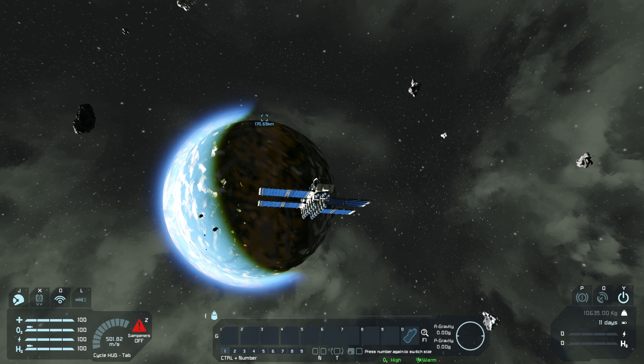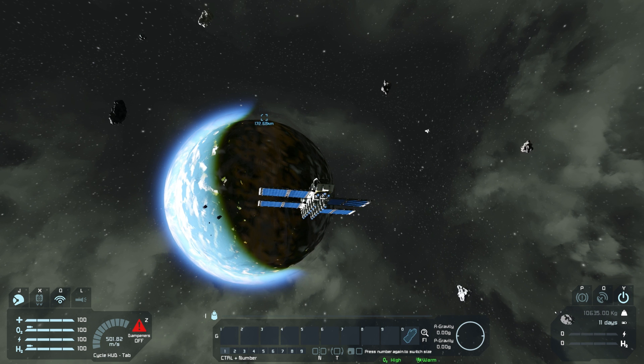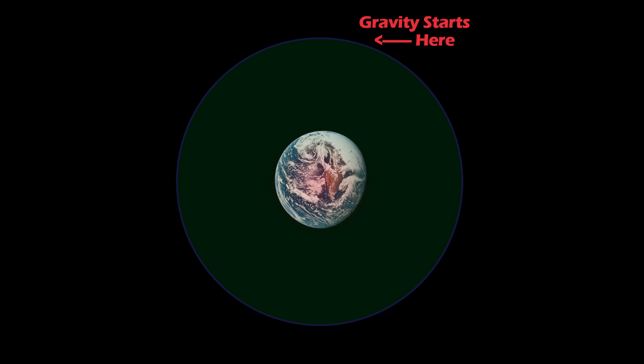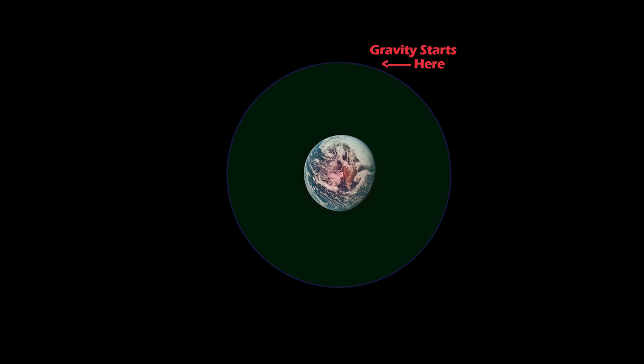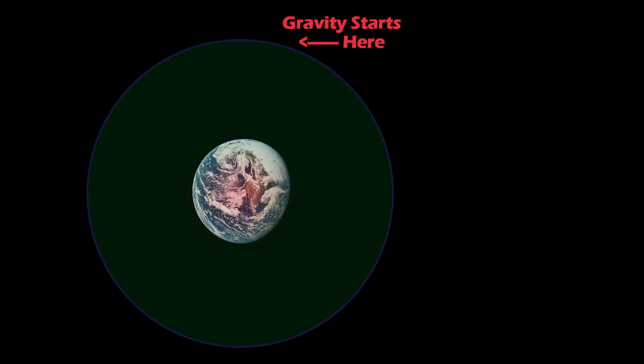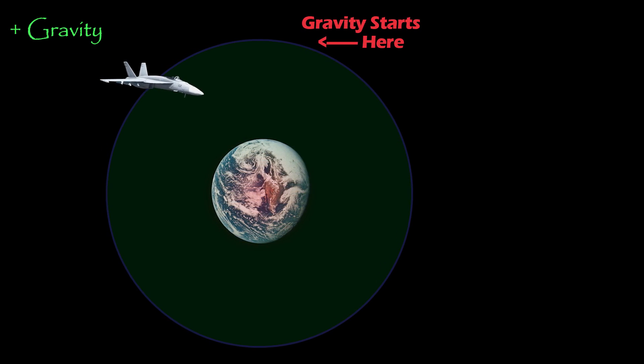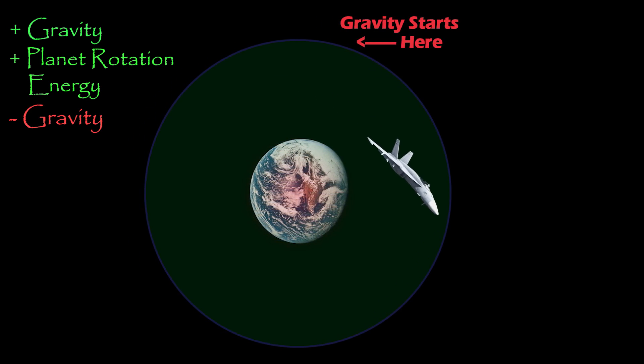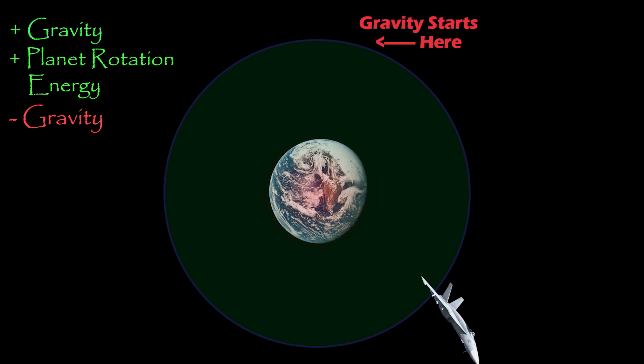Isn't there something called conservation of energy that's supposed to make that not allowed to happen? Well, yeah, technically — but I didn't give you the full picture. When it comes to a slingshot maneuver, when you look from the perspective of just the planet — let's pretend there's nothing else in the solar system, just your planet as a stationary object — the craft goes into the gravity, gains speed, then leaves the gravity and loses that speed. So from the planet's perspective, the craft has the same speed as when it started. However, we have to remember that the planet is actually revolving around the sun, so the planet has its own speed and thus its own energy. That's where the energy comes from that makes the craft go faster or slower.